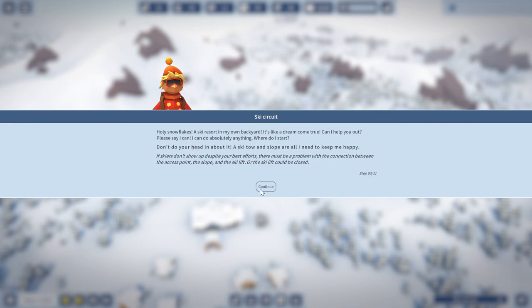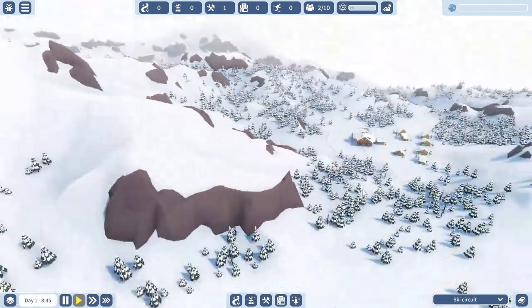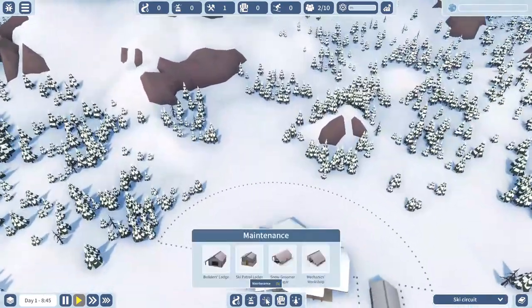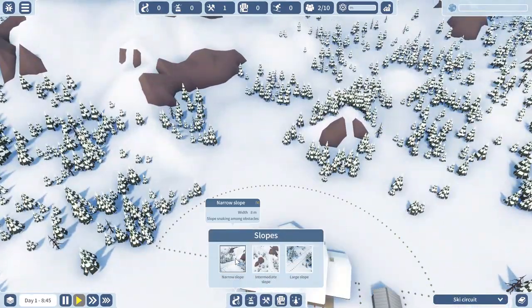The ski resort is in my backyard, it's like a dream come true. Can I help out? I can do absolutely anything — a ski tunnel and slope is all I need to make me happy. So I think these are volunteers. We're going to start off by placing some things — let's check these out. We have slopes: narrow ones, large ones, and intermediate ones.